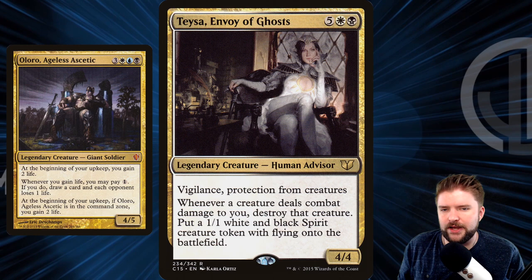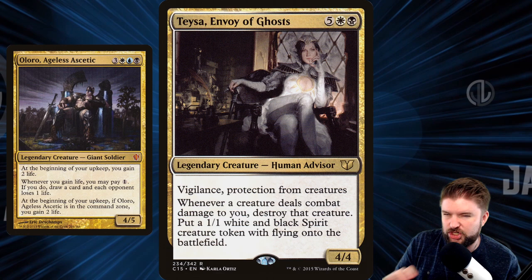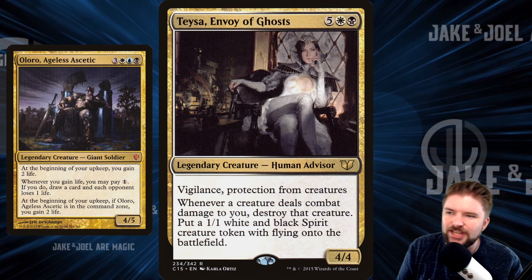Let me know in the comments if you've got a good idea for the name of this deck build — 'Sit Down, Be Humble,' kind of a Kendrick Lamar thing. Or 'Take a Load Off.' Oh my god, chairs. Taysa, Envoy of Ghosts, chilling in her study — this looks like she is just planning her next victim. She knows what she has to do: be the envoy of ghosts. She's got protection from creatures and she does it from her easy chair.